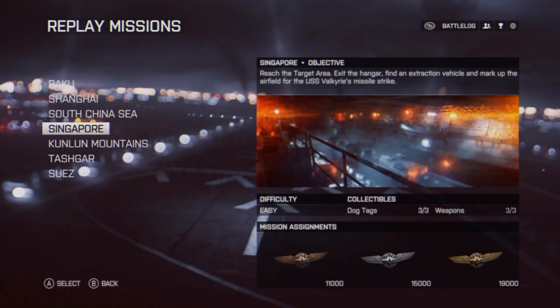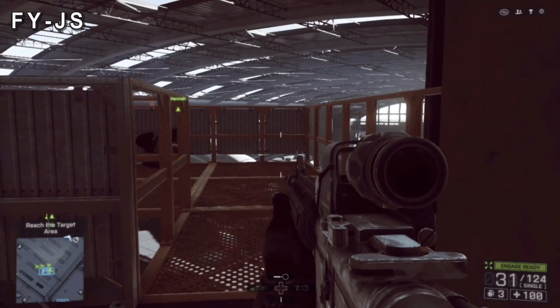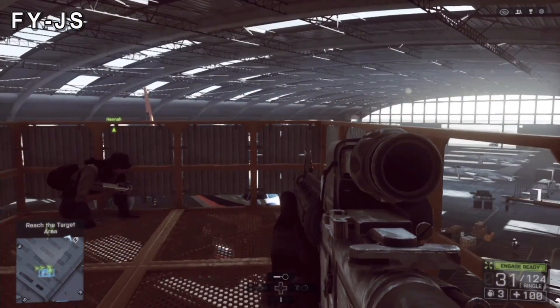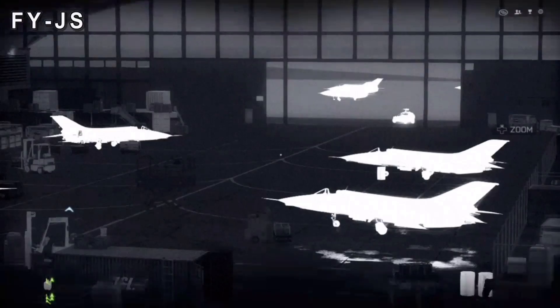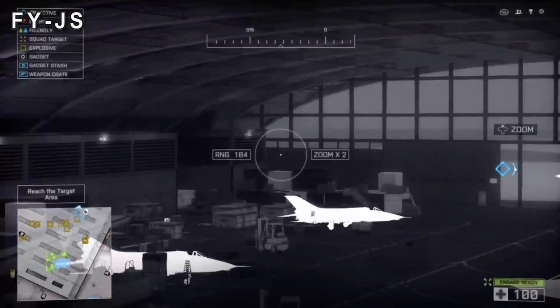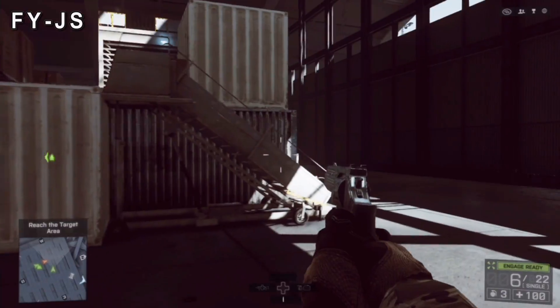The first weapon we're going to find is the FYJS, and it is right towards the end of the Cigna 4 mission. As you get to this large hangar, you'll see at the very top left there's a little tower hook thing — that's where the sniper is and that's where the guy holding the sniper is. I believe there's also another sniper holding the same weapon on the right side of the hangar.